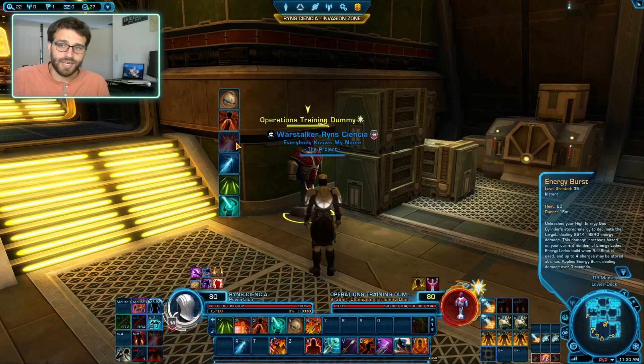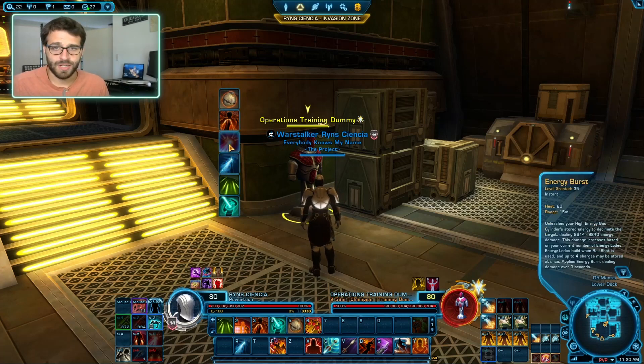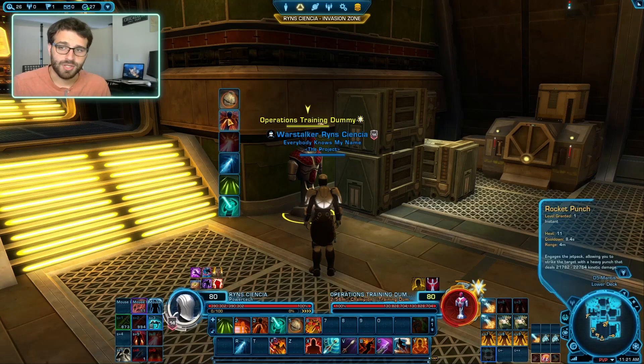Third most important filler is Energy Burst. If you have four stacks of Energy Load and Energy Burst is ready, use it as the third priority. It may seem backwards, but Energy Burst has no cooldown, so it's more efficient to use other abilities and put them back on cooldown first, then use Energy Burst — as long as you're using it before the next Railshot. Priority order: Thermal Detonator first, Rocket Punch second, Energy Burst third, Railshot fourth.